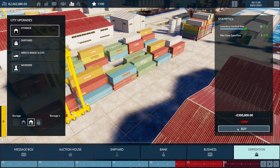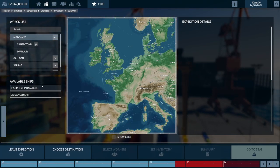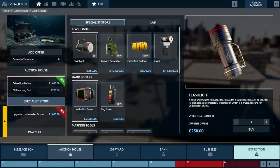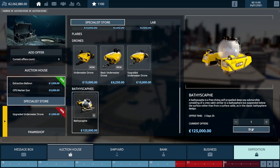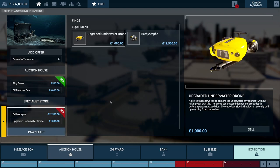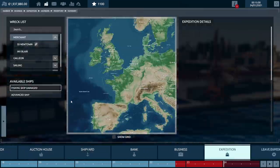The negotiating feature for dive rewards is pathetic. I tested it going to the maximum and lowest ends, and I had a £500,000 reward for finding something specific. I negotiated by clicking the right arrow once to increase the price and clicked accept.